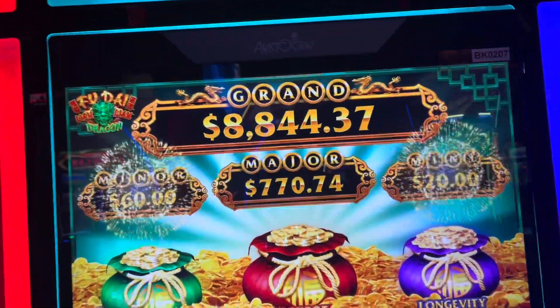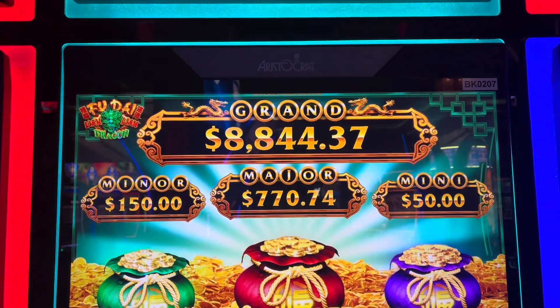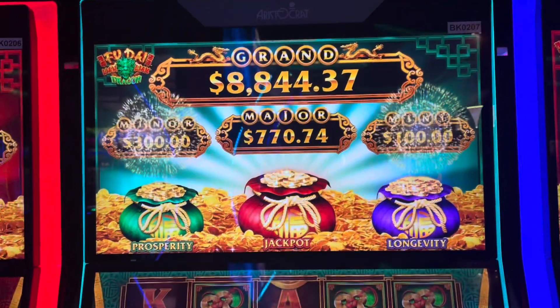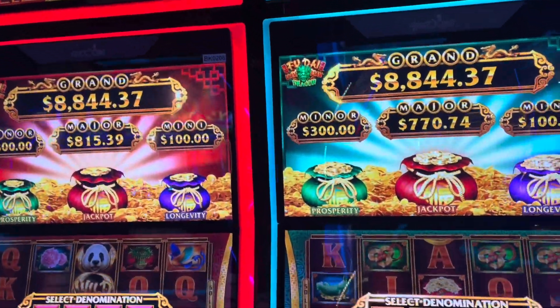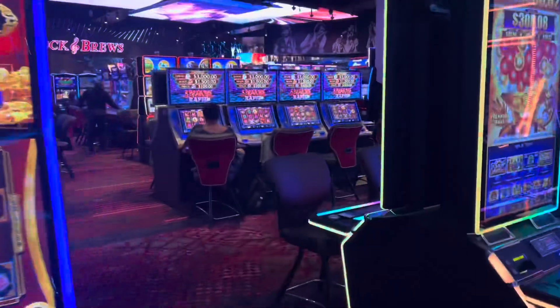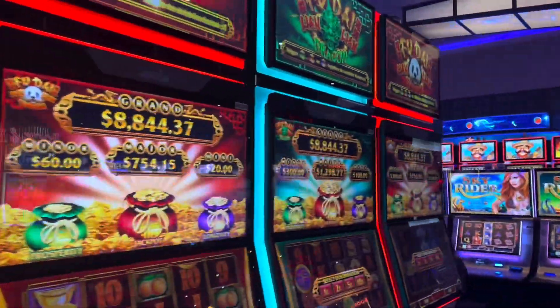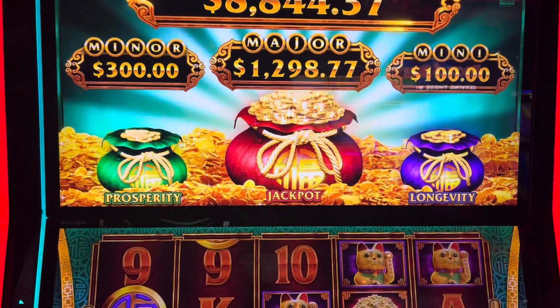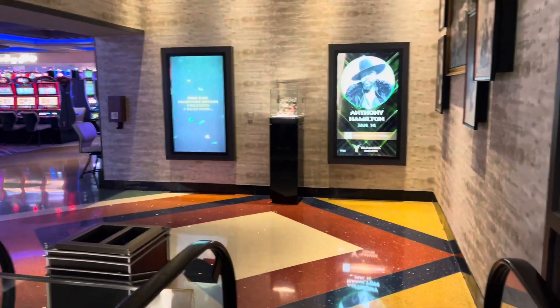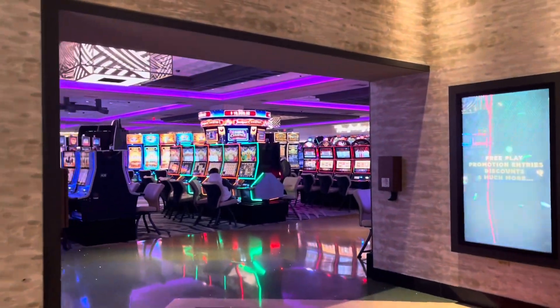All right, we made it to the casino again. Somebody won that $2,000 that was there last time. Anyways, let's find a game to play. I saw one on the other side — let's look at it. I might actually play it, but right now we're just searching. Here's one for $1,200 — it has the middle bags full. Maybe. All right, I walked the whole top floor, now I'm going to walk the whole bottom floor.